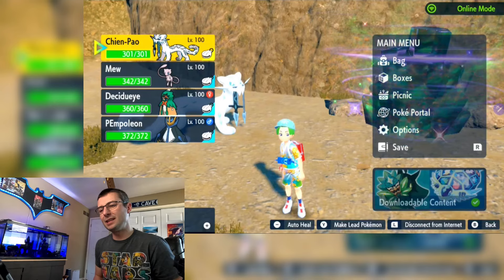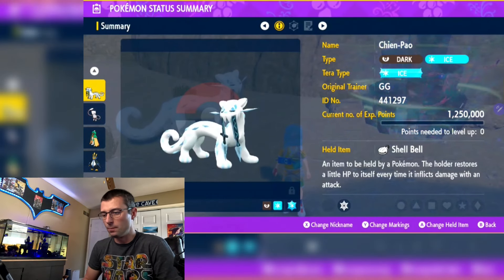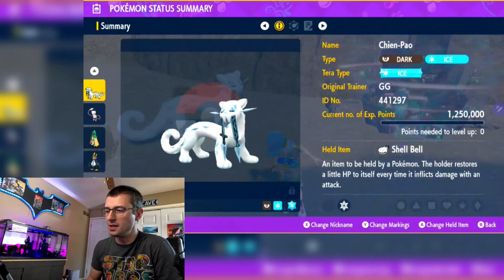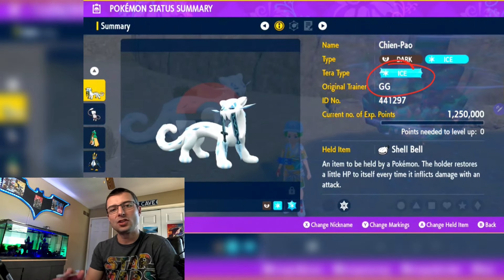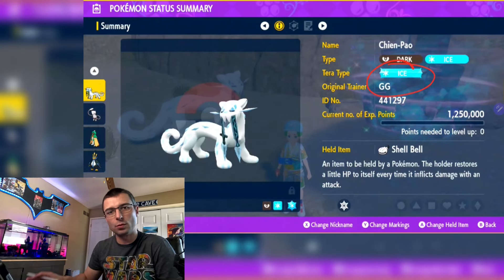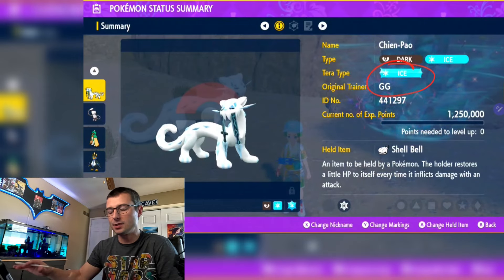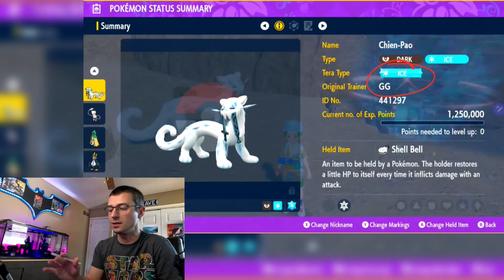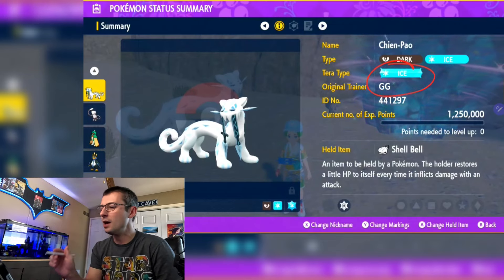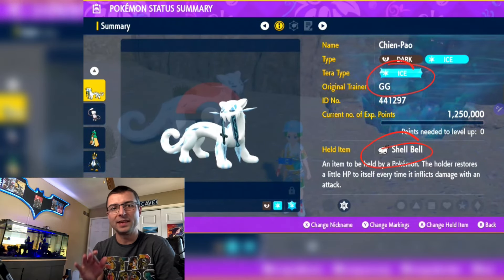Not wasting any time — let's do it. Summary for Chien-Pao. Here's what we need: you're going to go Ice Tera type. Ice is great against Venusaur. If you haven't checked out the actual Venusaur guide I did first, please do that because it walks through exactly how Venusaur works, his setup, all of it. Ice held item: Shell Bell — we need the healing.